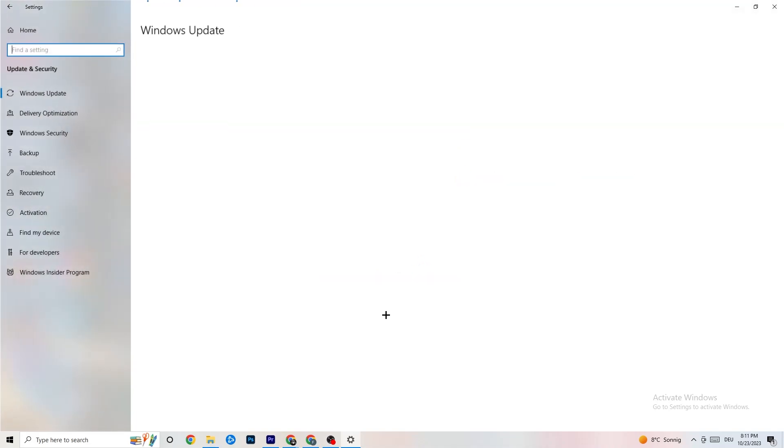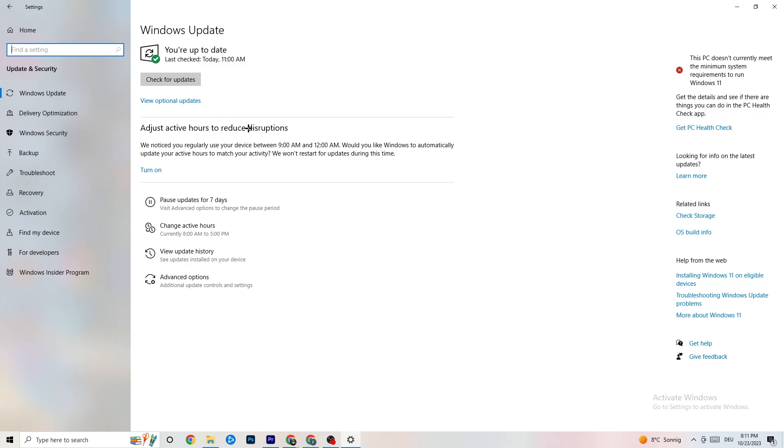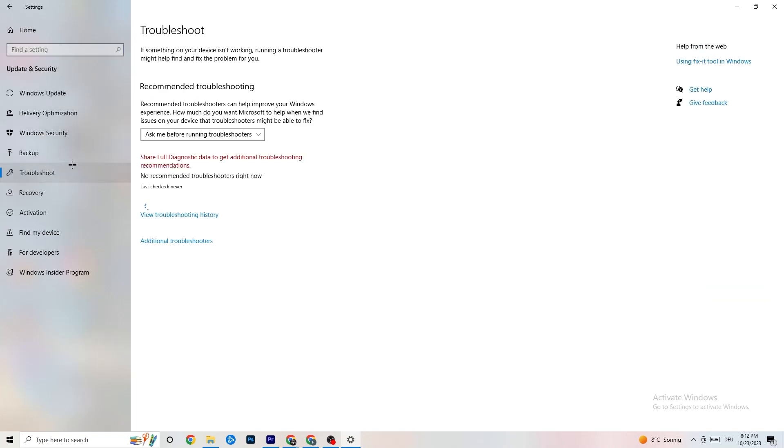Go back to main Settings and click Update and Security, then Windows Update. Make sure you have the latest version of Windows installed — updating really helps with system performance and can resolve many issues. Also go to Troubleshoot, where Windows can search for problems that aren't working correctly. It won't always find something, but it's worth trying.